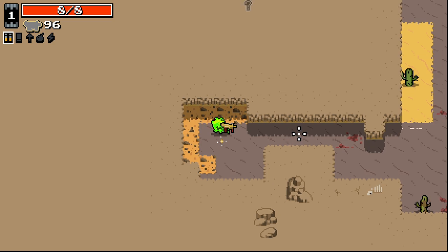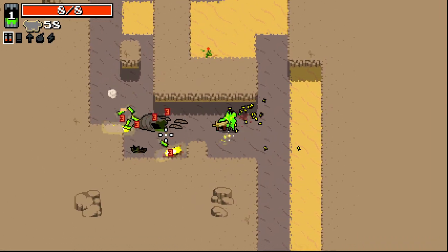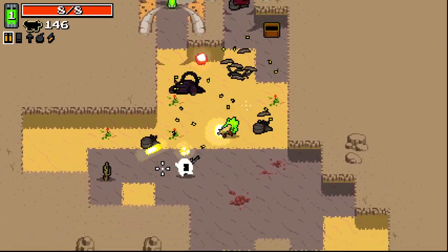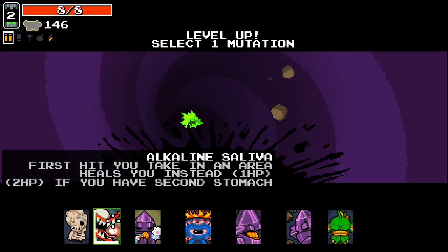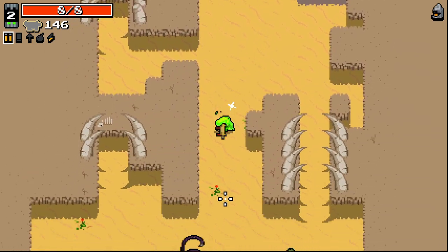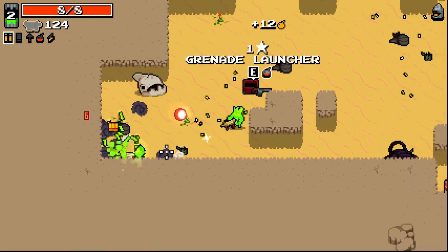Oh my god — getting just wrecked on right here. SMG off the bat's pretty interesting. I like that — good fast firing weapon to start out. Nice easy first stage. Level 2 as well. Let's go with Enriched Metabolism — I'm sure that'll save my life a few times here and there. Gaining ammo off of it is kind of secondary but it's nice at least. Getting accuracy up would be nice, just for this SMG to be slightly more useful.